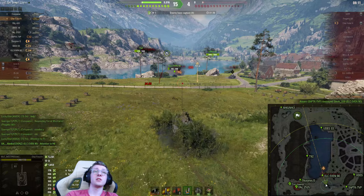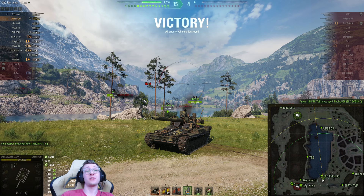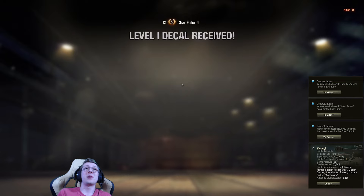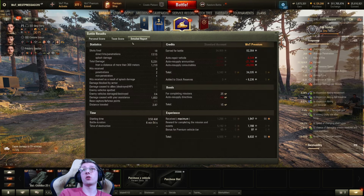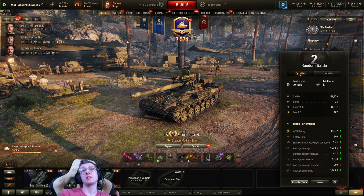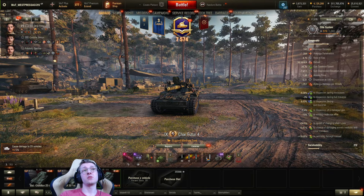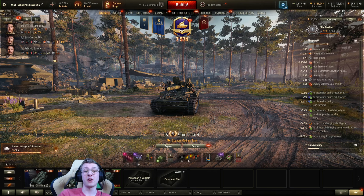The Char Future 4 and the AE Phase 1 are both absolutely amazing vehicles and I'd highly recommend getting both if you have the opportunity. I'm pretty sure you can get both for the same price as a Cobra, and you get way more diversity. Don't get me wrong, the Cobra's fun, but it drains credits and isn't great for consistent wins. We ended up dealing 5,200 damage and earned 34,000 credits — we even aced it. The Char and AE Phase 1 are my picks for the two best Battle Pass vehicles. Let me know in the comments what you think, and if you enjoy this content, please subscribe. See you in the next one!